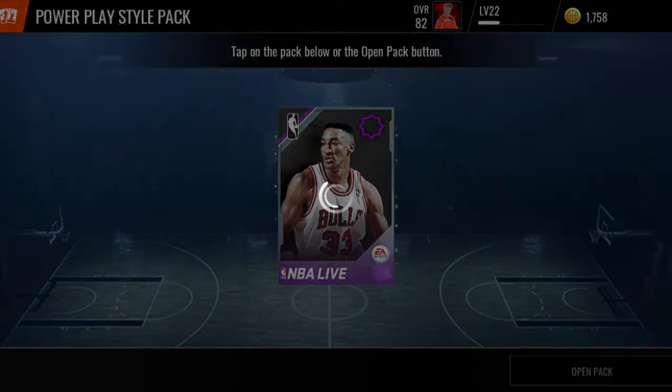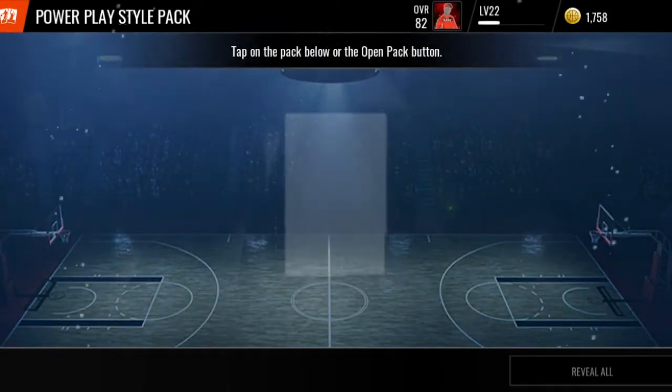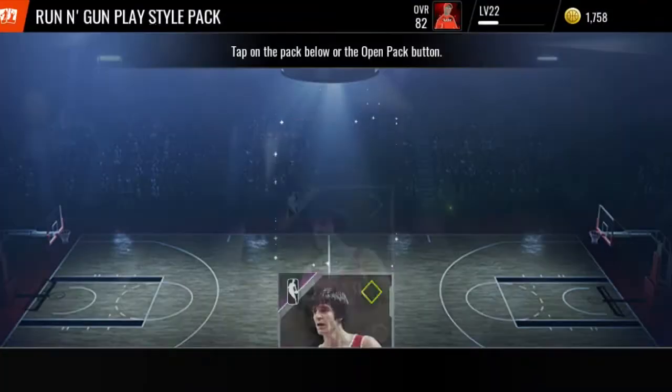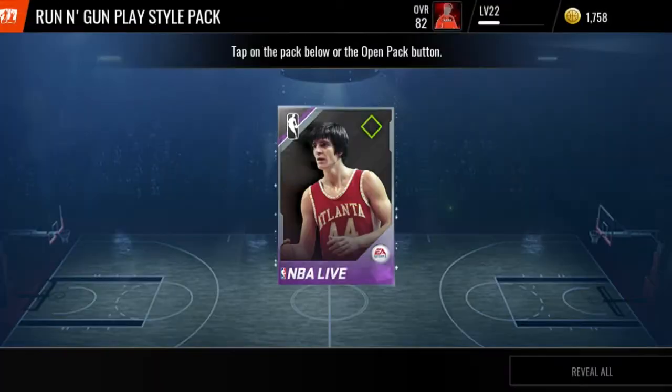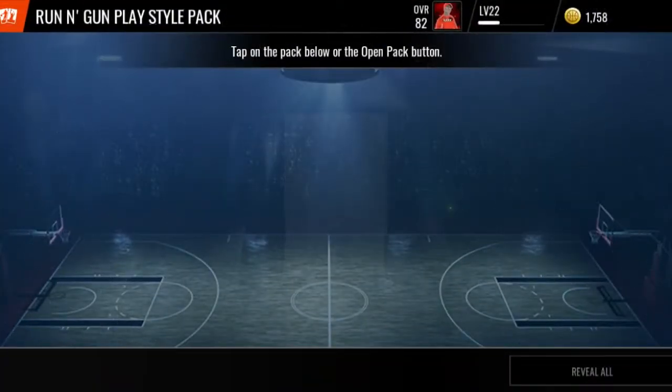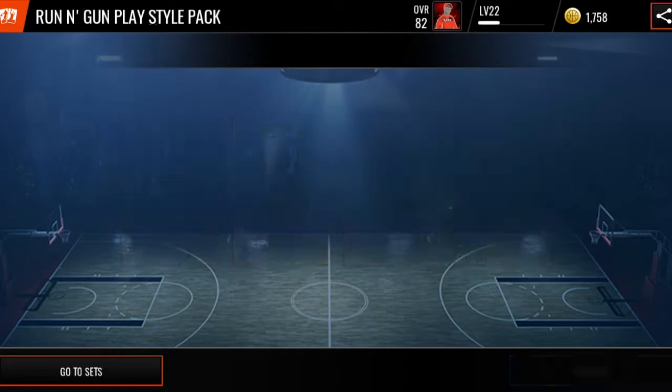I want an elite legend. Can we pull Yao Ming or something? Can we get some pack luck cheese? Last pack - nothing, nothing.